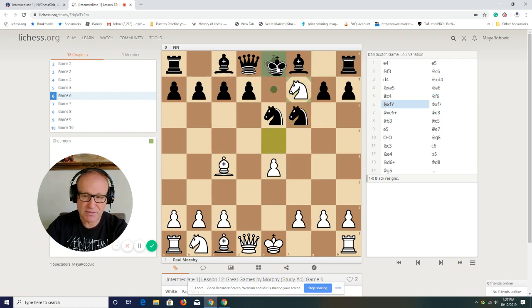He's going to try to open up the king and attack. He gives this knight for a pawn. King takes — what else can black do? This is an attack, he has to take. And now Bishop e6.